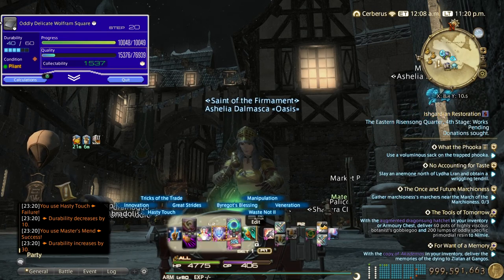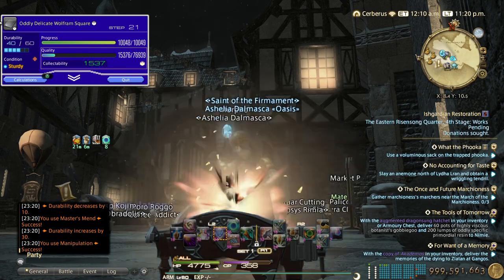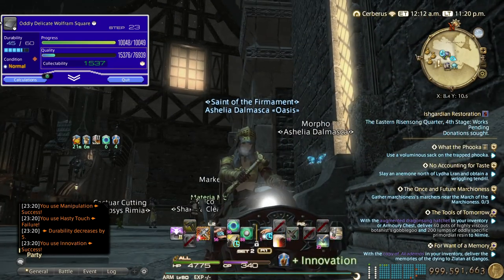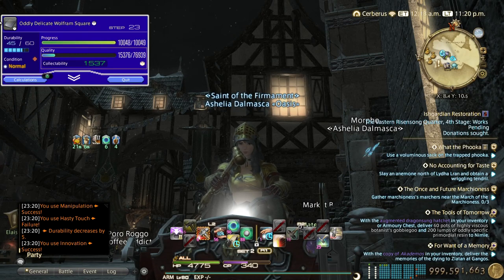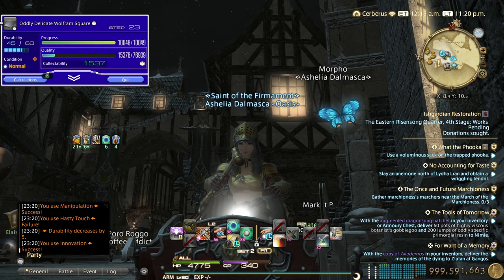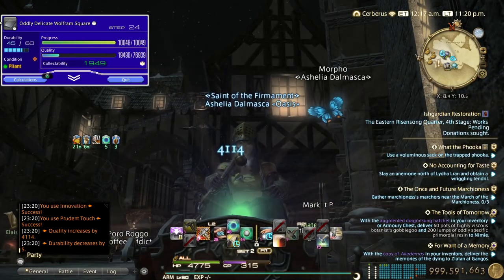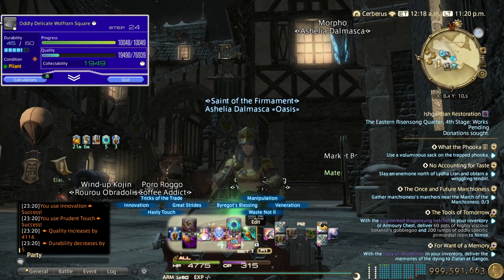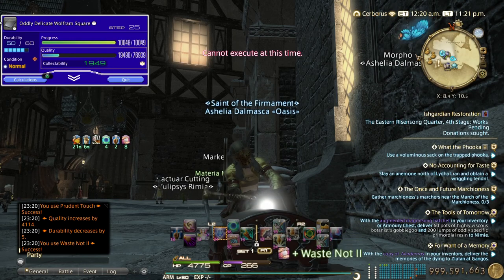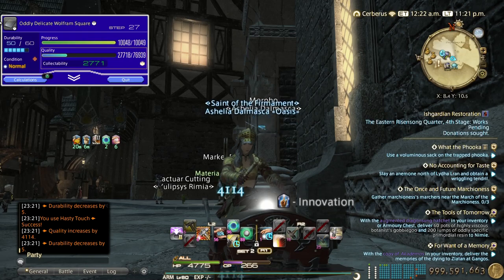Pliant — perfect for manipulation refresh. Sturdy — hit another hasty, then innovation. If you're in the same situation with lots of CP and 11 stacks with innovation going, hit a couple prudent touches. We got pliant so I hit waste not two. Let's just hit hasty, because you can't do prudent touch with waste not two active.